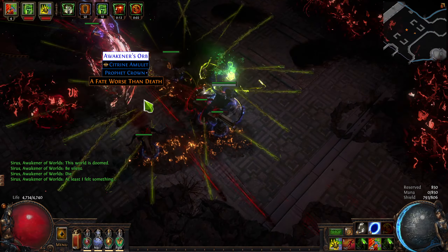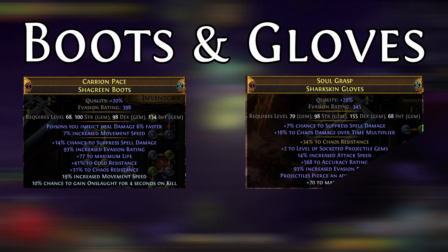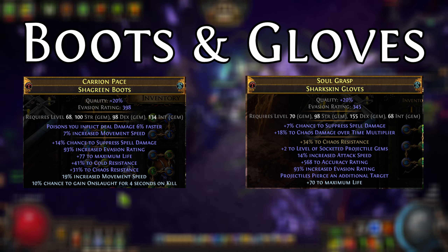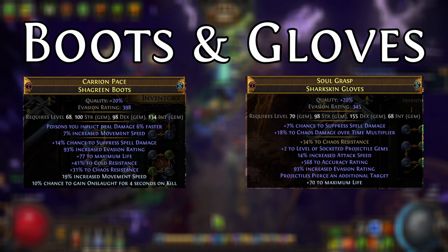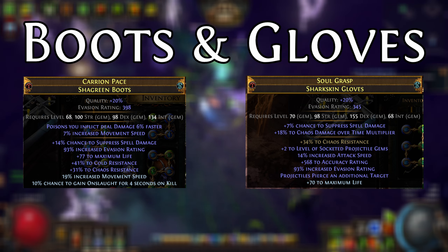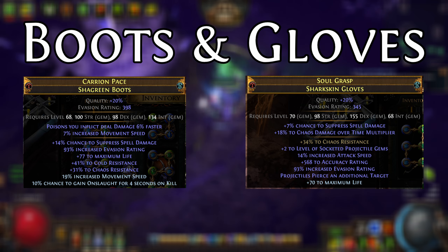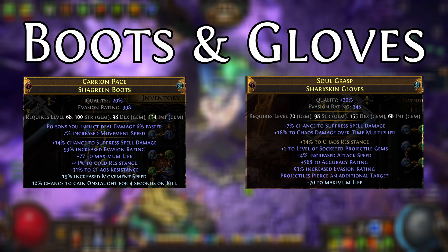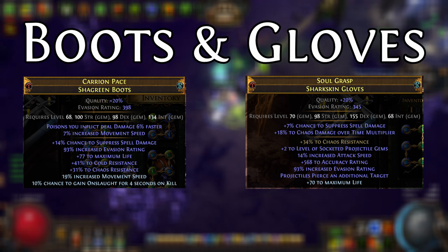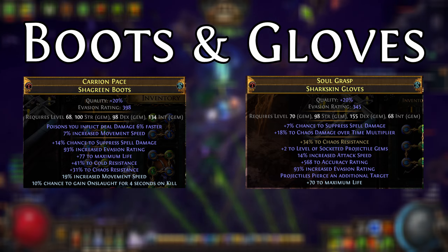I've already covered the helmet, body, and one ring, so I'm going to skip those and talk about the gloves and boots. In a lot of ways, the gloves and boots are pretty interchangeable. Personally, I ended up needing one spell suppression roll and chaos res on both, though this might not be the case depending on your gearing. The things to look for would be one spell suppression roll and, if you can get it, either accuracy or attack speed on gloves — I ended up getting both, but that was just kind of lucky.